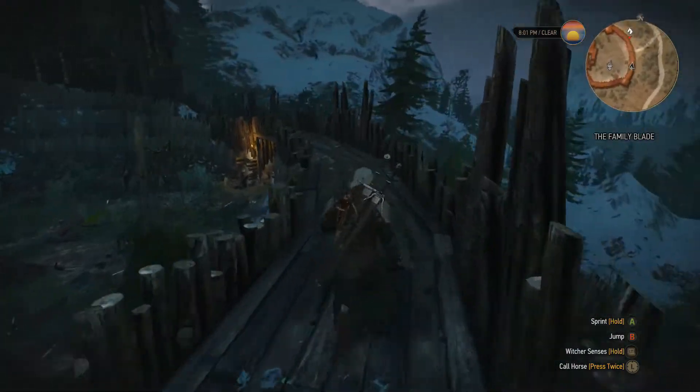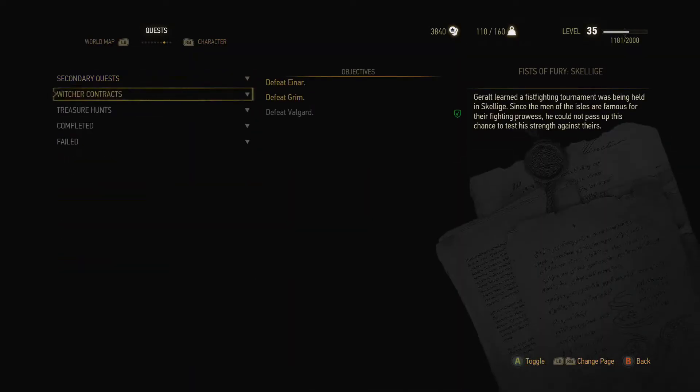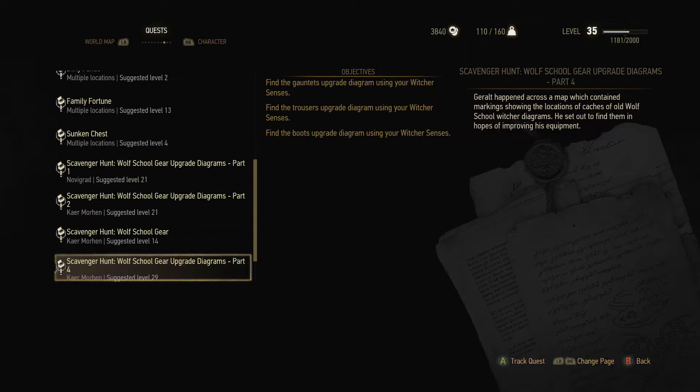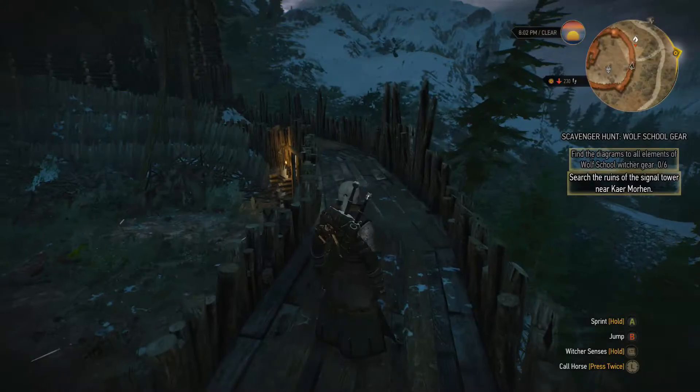So that's one of the upgrade diagrams. Now let's have a look - we'll go through the quests in turn and you can come on the journey with me. So as ever, let's start at the beginning. Scavenger hunt - the wolf school gear. Let's start with that, and search the ruins of the signal tower near Kaer Morhen. So off we go.